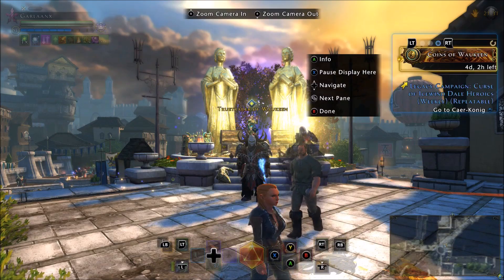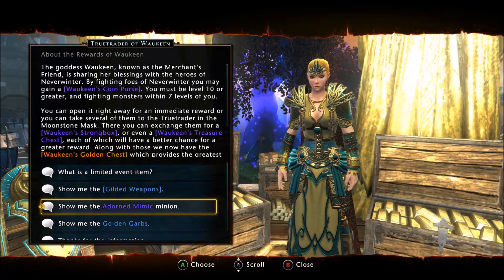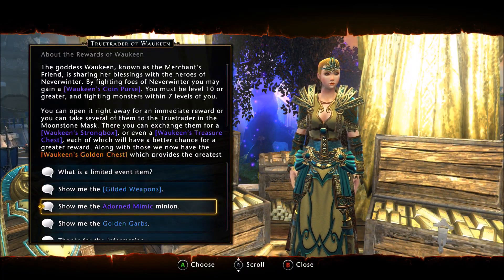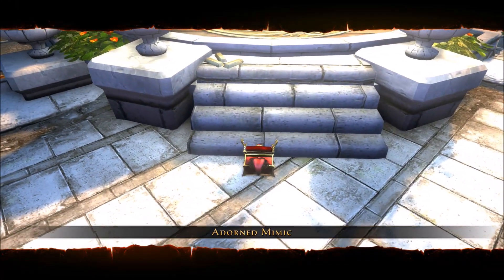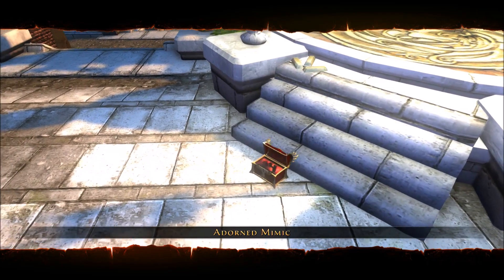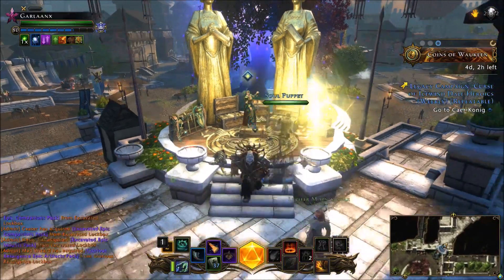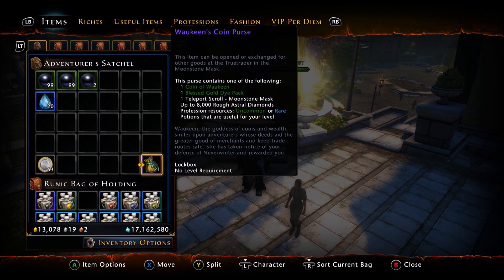We're in Protector's Enclave right now. One thing I want to mention while we're here is there is a new vanity pet — the Adorned Mimic. So if you're into collecting vanity pets, there it is. Basically, you want to go around the world and slaughter mobs, and eventually you're going to get these Joaquin coin purses to drop. We're going to hop over to Moonstone Mask and I'll show you what to do with these.